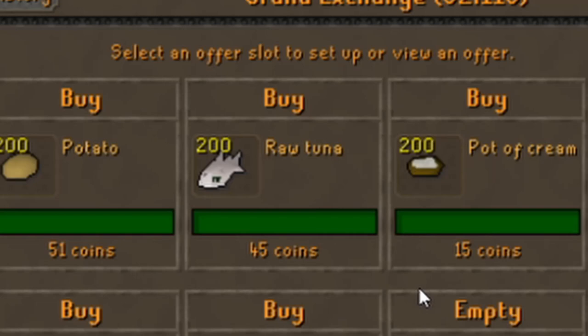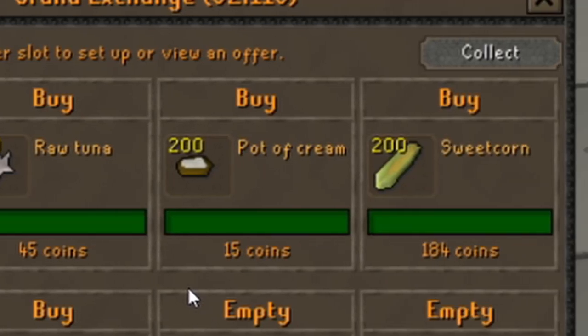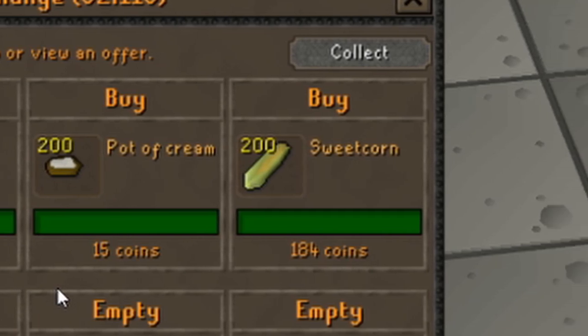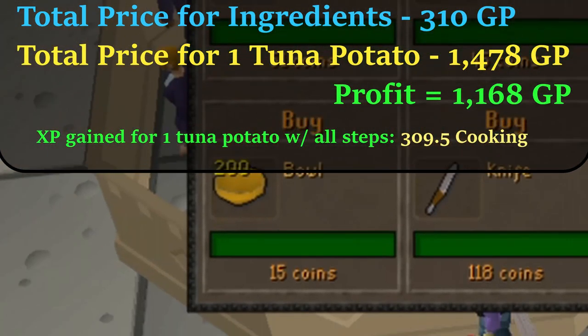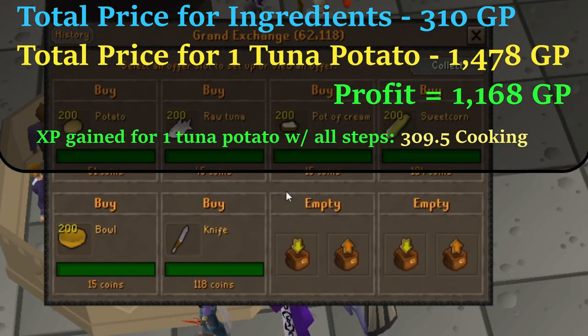Let's check out the items: a potato, obviously, a tuna, obviously, a pot of cream — maybe not obvious — butter, sweet corn, and you're also going to need some bowls. 420 bowls total.